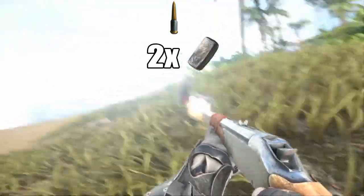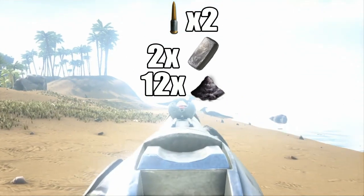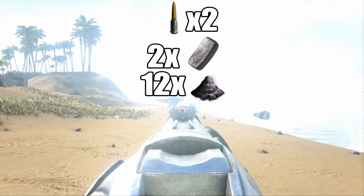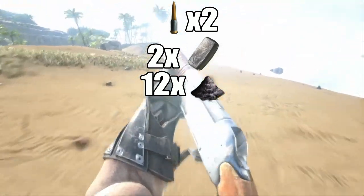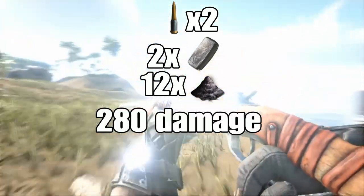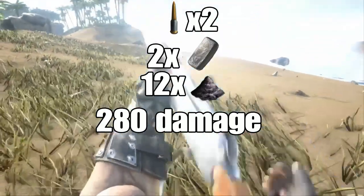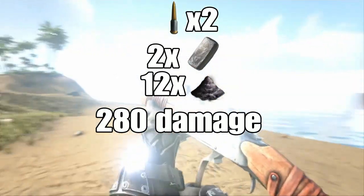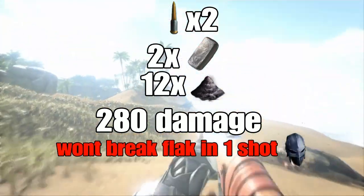In order to craft a bullet, it will require 2 metal and 12 gunpowder. However, it is worth noting that this will craft 2 bullets, making the real cost of a bullet 1 metal and 6 gunpowder. Upon hitting a target, a normal bullet will do 280 damage, although this is only for humans. Although this may seem like a lot, and it is the highest of any gun, it is unlikely to kill a target in one shot, even on the head, if they are wearing flak armor.